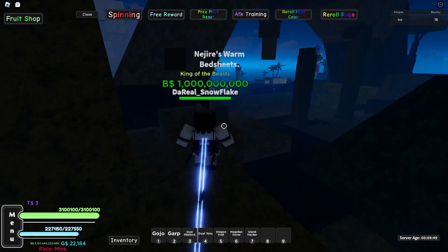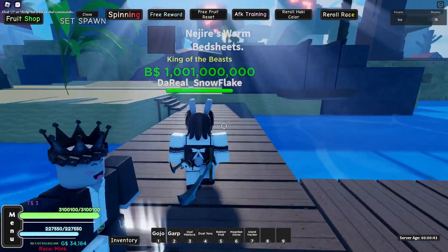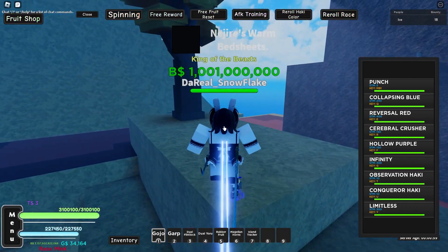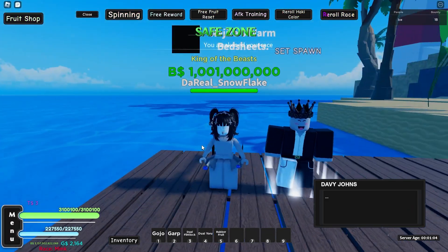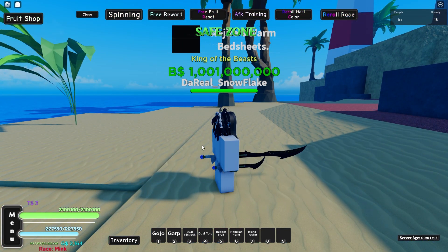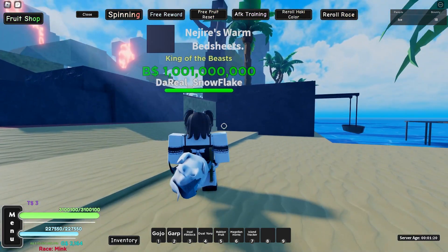I'm going to do my guaranteed method of getting Fast Gems because I only need some more. Didn't take long, but we have the gems now. So let's go back to Davy Jones up here. We've awakened Mink — we should have a tail now. So yeah, that's how you awaken Mink to V2. You just go to the New World Scientist on Lapid Island, get the Mink Soul, then go back to Davy Jones and you'll get the Awakened Race.